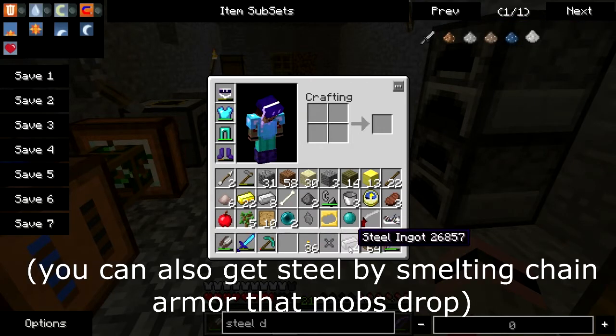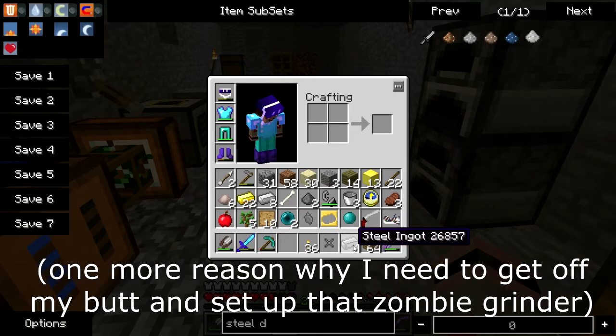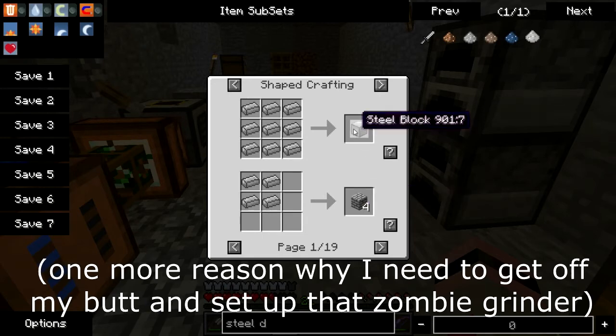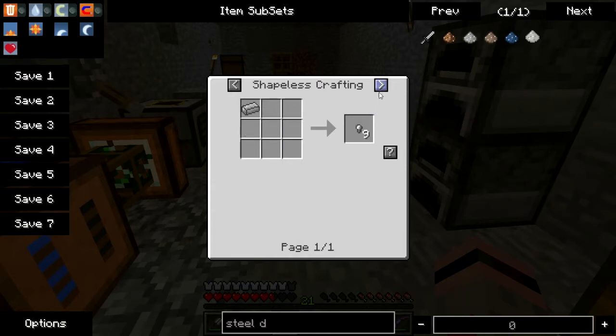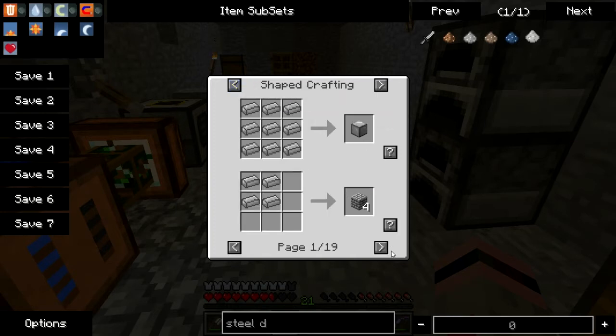This sucks. Here I was all ready to make some steel tools. This is Metallurgy steel. Let me look - steel nugget, steel crusher, shears, steel ladder, steel sword, reinforced crowbar...